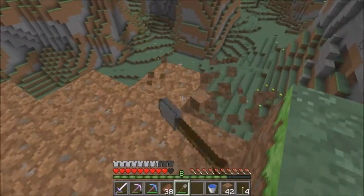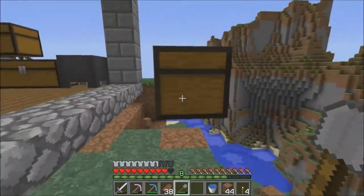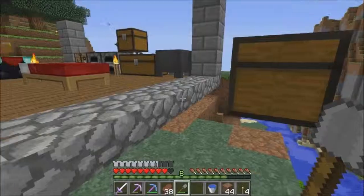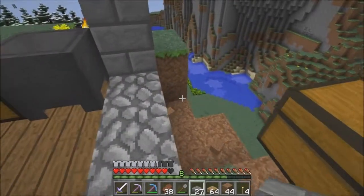We want to get rid of all this leftover overhang. That chest needs to move. Do we have our materials here? Yes, well, we have some of them — we don't have all of them. Might have to take some from that chest. That's the exact amount I need, but we can take some.